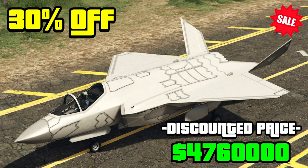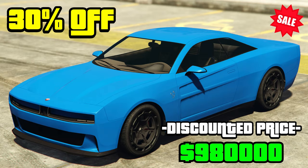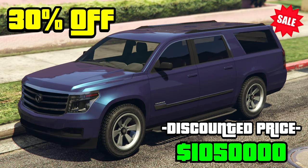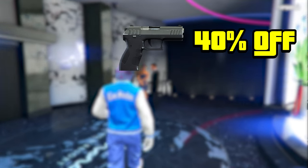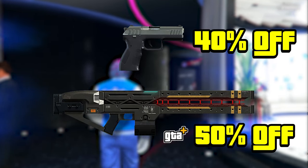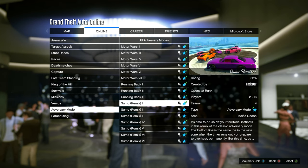Getting into sales, on 30% off we are going to be having the F-160 Raiju, the BF Ramp Buggy, the Bravado Buffalo EVX, and also the Classic Granger 3600 LX. Over at the gun van we are going to be having 40% off of the Combat Pistol and also 50% off of the Railgun, but only for GTA Plus members.